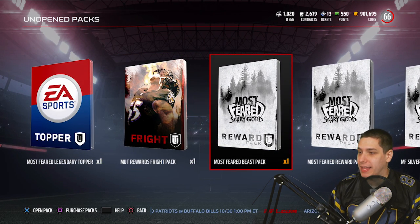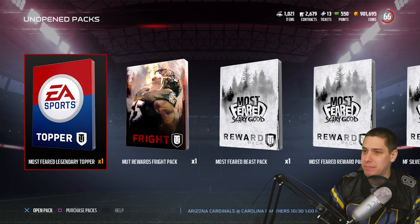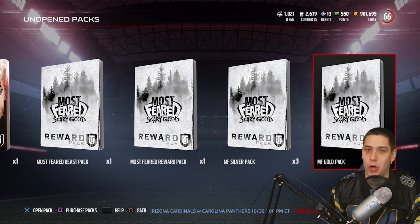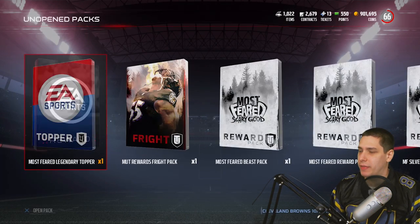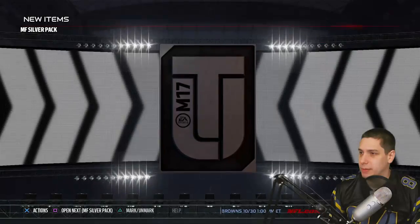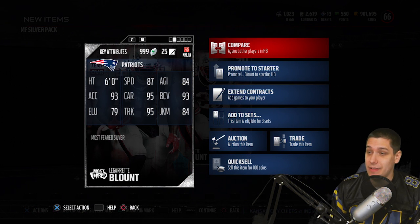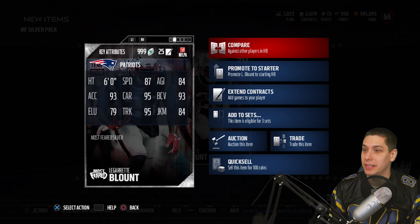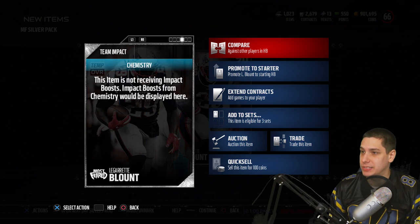We've still got some other cool stuff here. We're going to save that Legendary Topper for the end. We've got a Mutt Rewards Fright Pack, so we'll start with the most feared silver packs since those are probably the worst things. We get a Mason Foster. I might end up playing a game with all the silvers and golds I have right now since they're all 90 or above. We get a gold player — Zach Streif again. We get another silver pack and pull LeGarrette Blount, who is actually one of the cool ones right now — he's got 87 speed when enraged with 95 trucking. That card is just a beast right now, and his catching is also boosted.